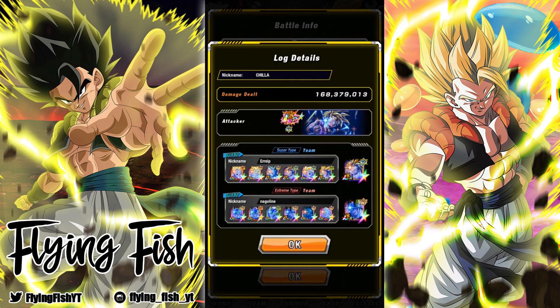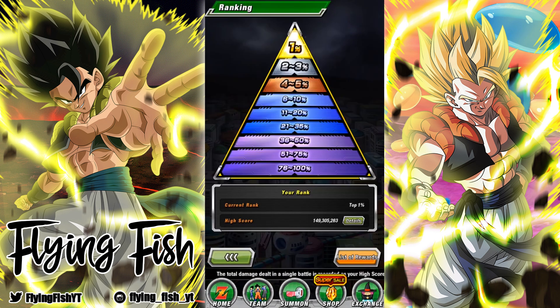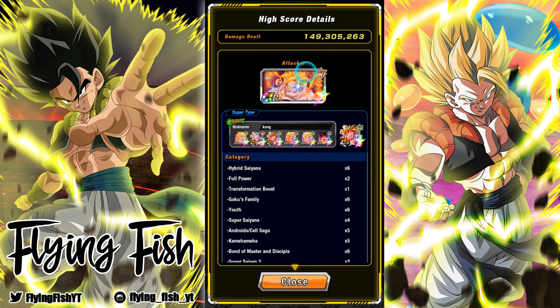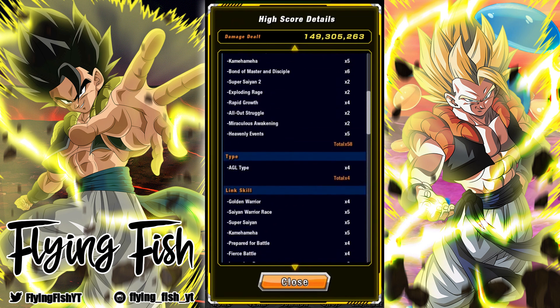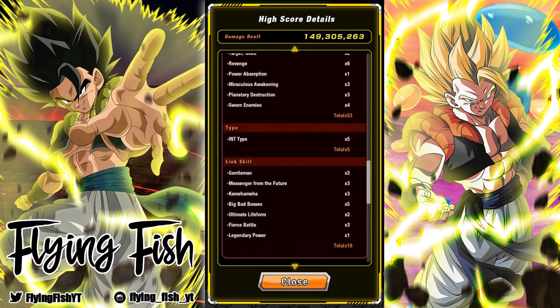This person specifically had two rainbowed LR Gohans to run as their attacker and connector — that's really funny. But most people were bringing the INT EZA Gohan as the attacker. I'm not really sure what made him a better attacker than LR Gohan, but that's just what was working for people. My score was 149 million. I was running something pretty similar — a lot of links active, a lot of categories. I was able to find someone with double Garlic Junior, so that's how I was able to get this win.